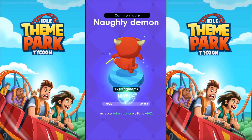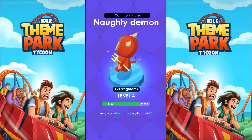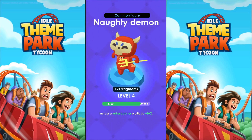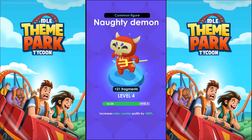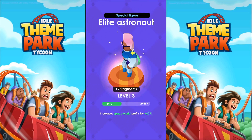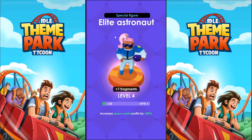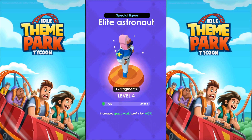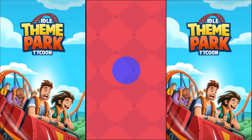Naughty Demon — we got to level 4, close to level 5 but not quite there. That increases the roller coaster profits by 80%, so that did go up, which is very useful. Elite Astronaut — yes, I get an increase. We got up to level 4, increases Space World profits by 80%. This one is obviously Elite. More money is good money.